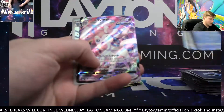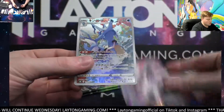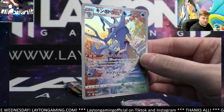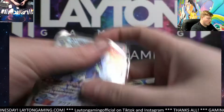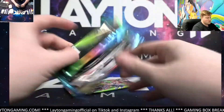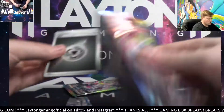Sylveon VMAX, nice, psychic! And we've got — oh nice — that is the Kingdra character rare! Nice one there for water, sick looking card, very cool. Water hits — Sylveon VMAX is psychic. Two to go here on the break guys, good luck, two to go.